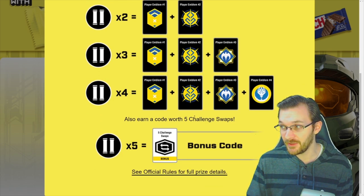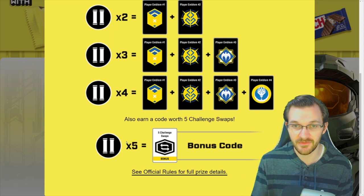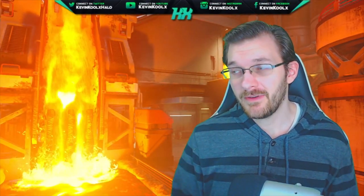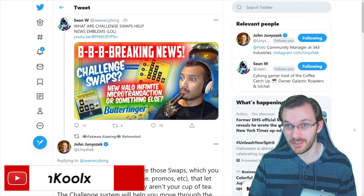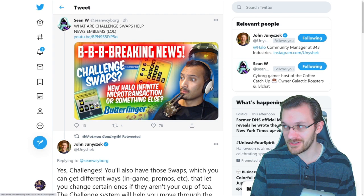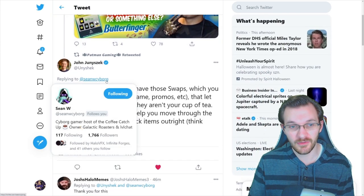A challenge swap is introduced here: if you make up to five sets of two purchases — so around ten Butterfinger products in total — you earn five challenge swaps. We haven't had anything like this in Halo before. The way we found this out was through YouTuber Sean W, who does great Halo news videos, asking what the heck challenge swaps are and whether this is another form of microtransactions.